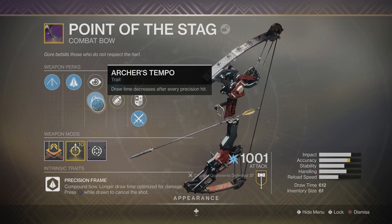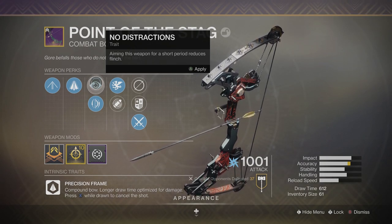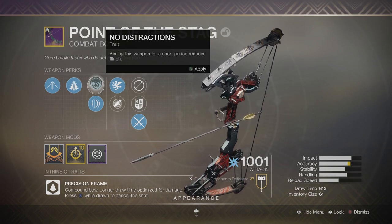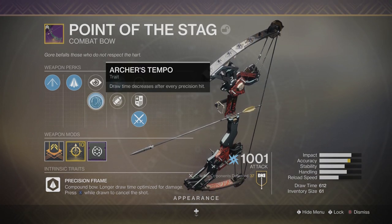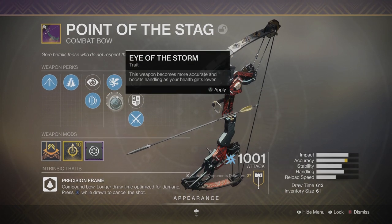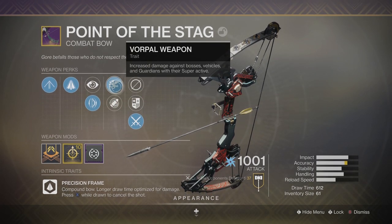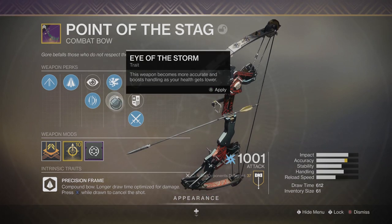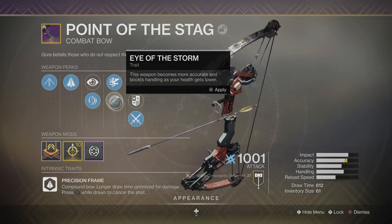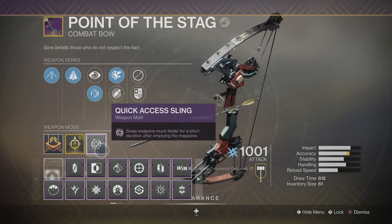For the trait perks, you have No Distractions and Archer's Tempo. I can't really recommend No Distractions because by the time you get it to proc, your bow is going to be not fully charged, so you're going to be doing less damage the longer you hold down your bow. So I got mine on Archer's Tempo — draw time decreases after every precision hit. For the last column of trait perks, you have Vorpal Weapon and Eye of the Storm. Both are really good perks, but we got it on Vorpal so we can do extra damage to Guardians in their super. Eye of the Storm states that this weapon becomes more accurate and boosts handling speed as your health gets lower. This comes with a fully masterworked accuracy masterwork.